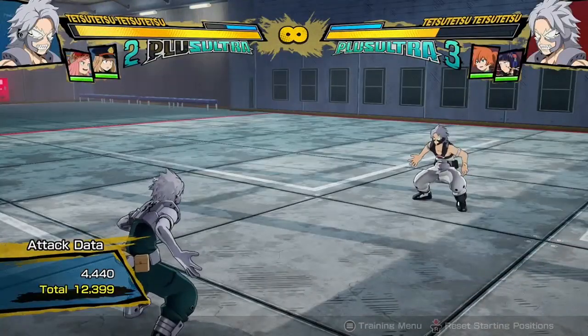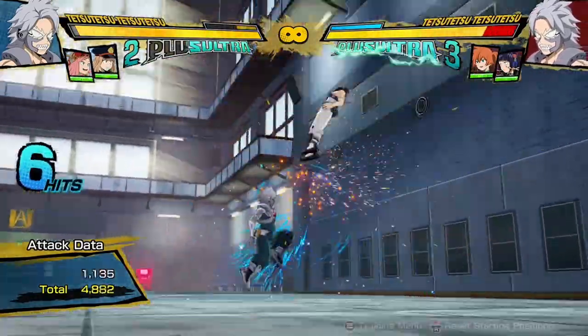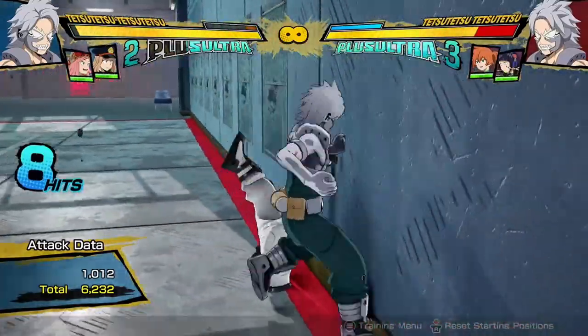Sorry about that. So 12,300 damage. Or you can do it like an extended combo, because you know how he has this stuff — and do something like this, and then do the yellow attack after this.